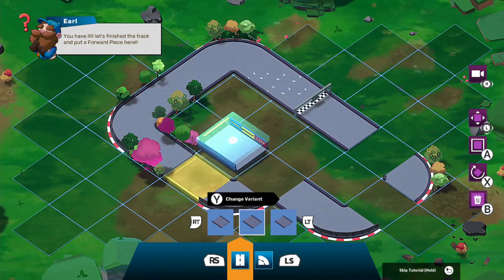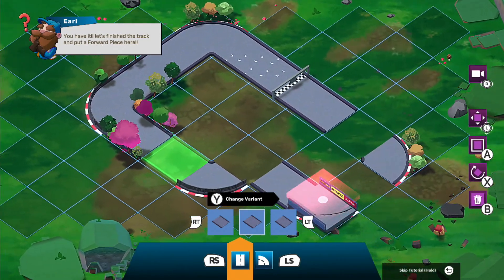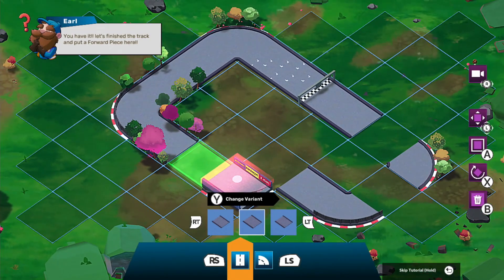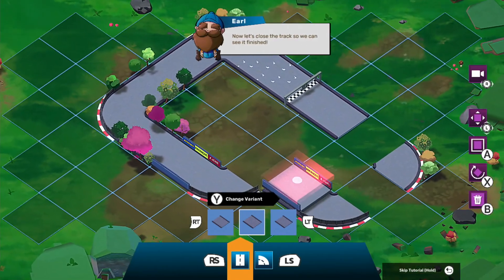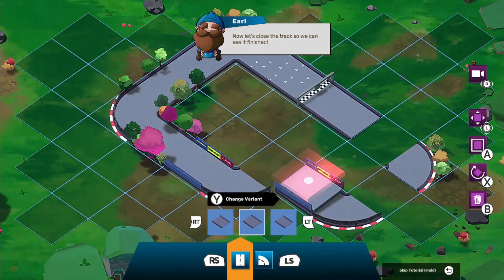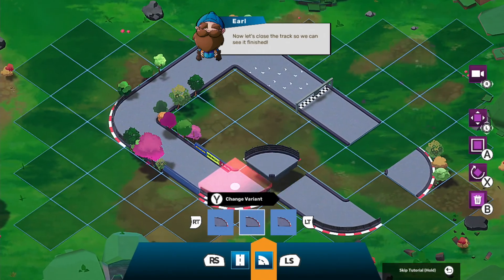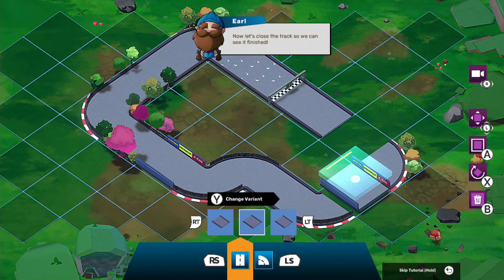Do I need to clear anything? Why won't it let me? Let me skip the tutorial — there we go. Another curved piece. Put that there, straight piece — let's see, X to rotate, there we go.